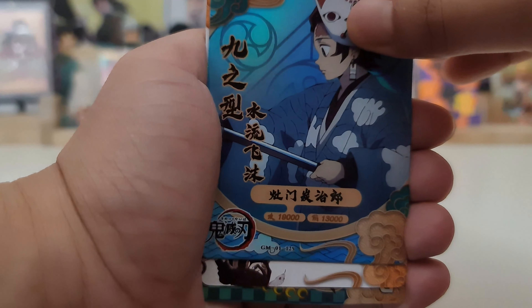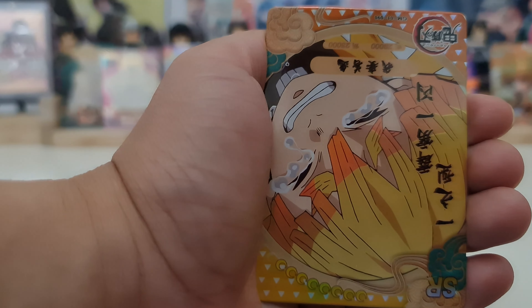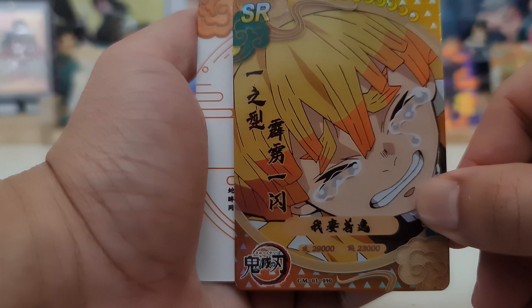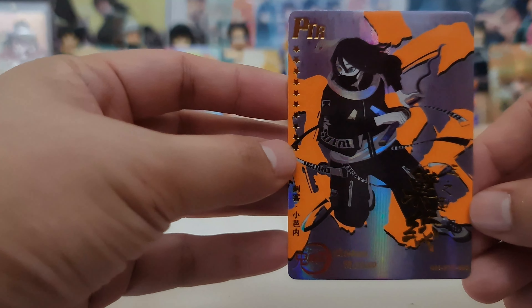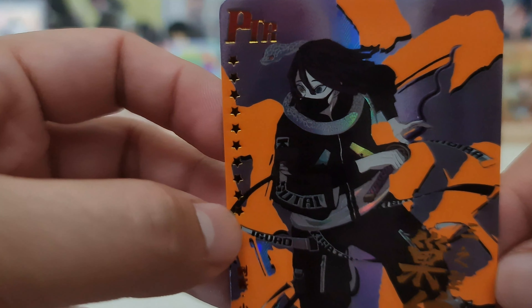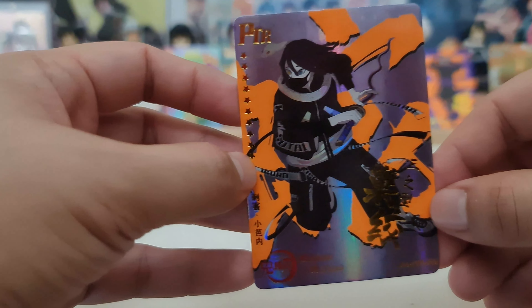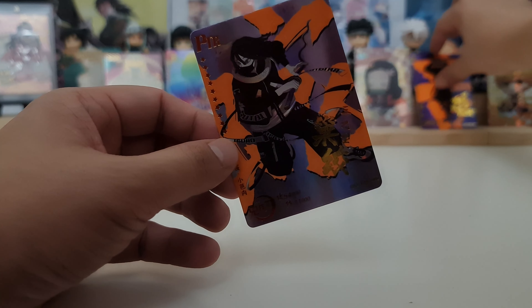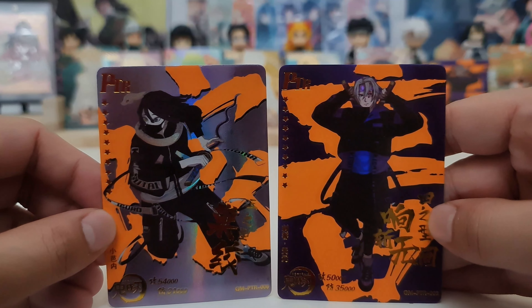Next one. Tanjiro rare, another Tanjiro rare, Lady Tamayo rare. We have Zenitsu SR — it's a crying Zenitsu. And our hit — let it be a good one. It is a PTR of Obanai, the Snake Hashira. Look at the artwork of this card. PTR Obanai! So if you compare the two — the Sound Hashira and the Snake Hashira, PTR.